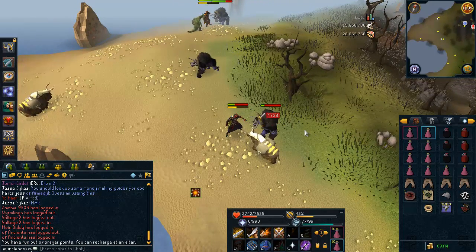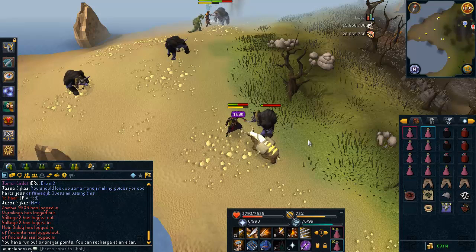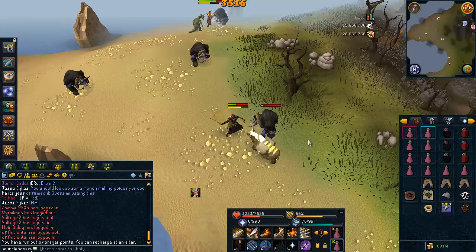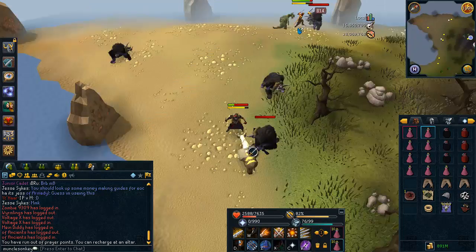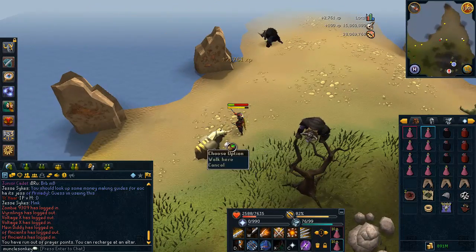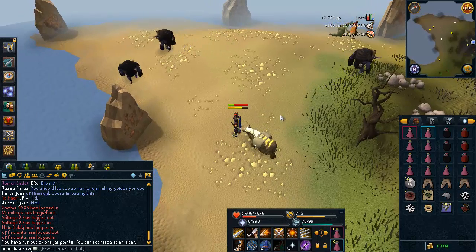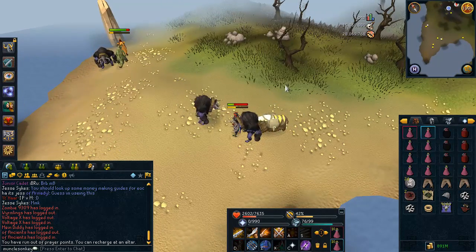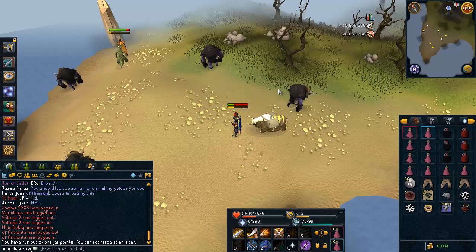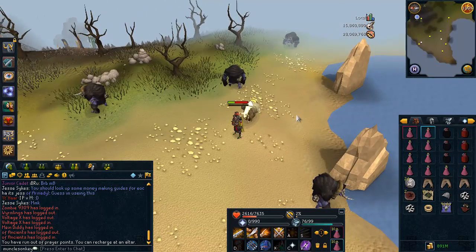These are a great Slayer task because they're quite a bit of money. Their main drops, other than regular stuff, are quite a bit of Crimson and Blue Charms, and of course the new melee gloves. They use both melee and range attacks: when they're meleeing, they stand upright and punch you; when they're ranging, they're on all fours and kind of headbutt you — Jagex logic. When they're doing their range attack, they're much easier to hit because melee attacks are more accurate against range monsters, and when they're doing their melee attack, they're much more difficult to hit.